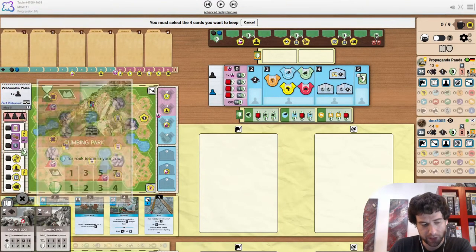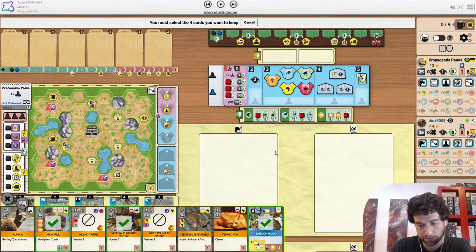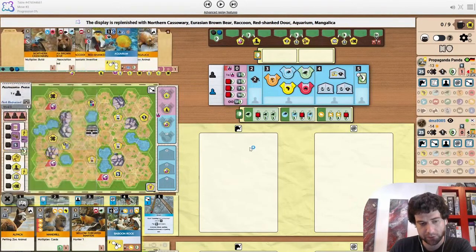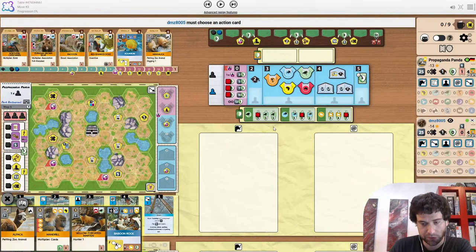End goal is favourite zoo and climbing park — favourite zoo is nice. It does keep the petting zoo. One cool thing about Park Restaurant that we're going to see both players do is the little petting zoo over the player sponsor — there are two good petting zoo spots. You grab the X and then player sponsor for money. Very good with Baboon Rock, because it's normally very awkward to get that X token to play it.